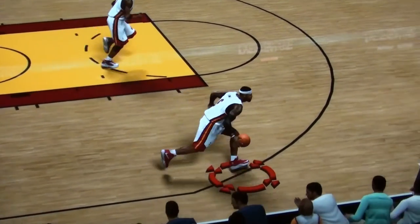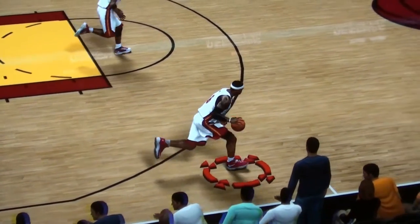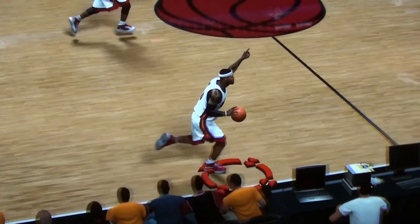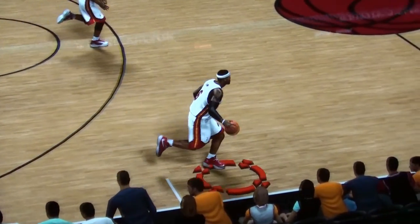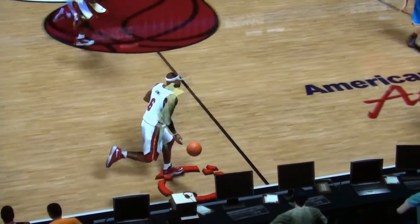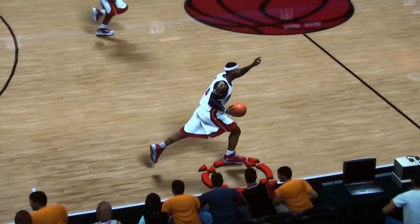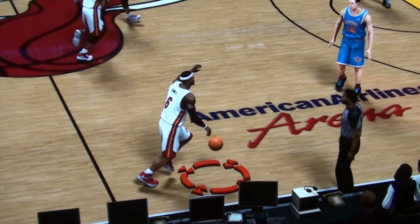I've got LeBron James here, for instance, and he's kind of hunched over a little bit here. As he comes up a little bit, the speed drops down, and you can even see in the animation here, it hitches a little bit and he slides. That's where the speed really decreases. Speed it up here a little bit — and there, it slows down quite a bit. You'll notice that a lot when you bring the ball up the court.